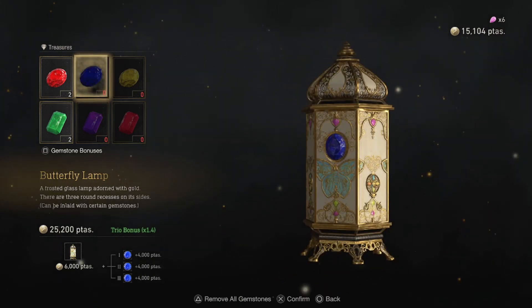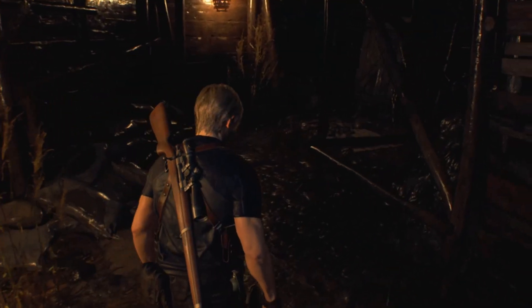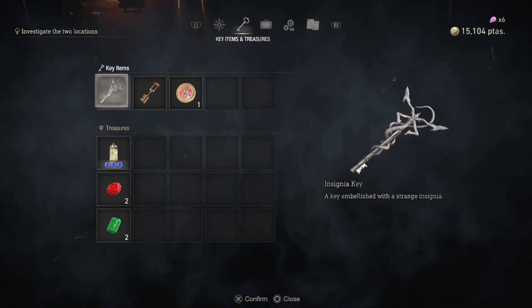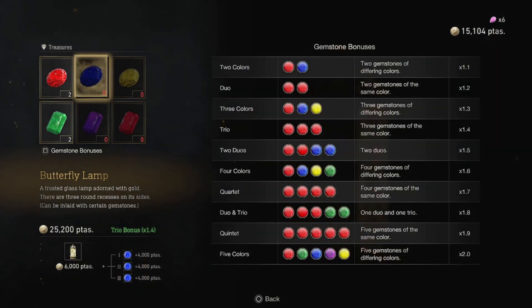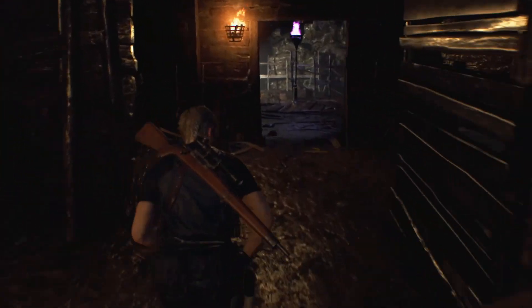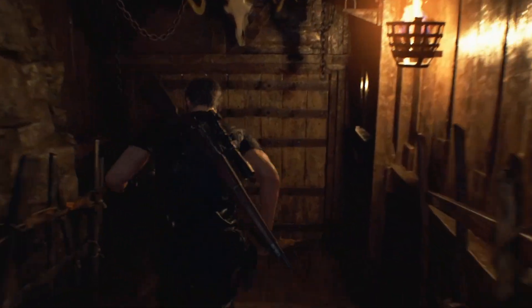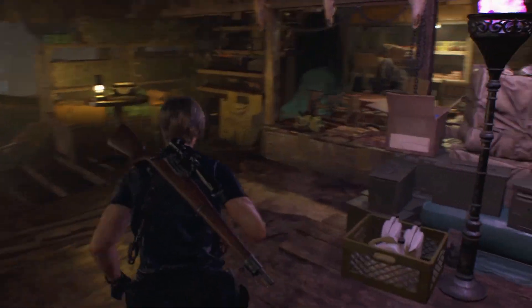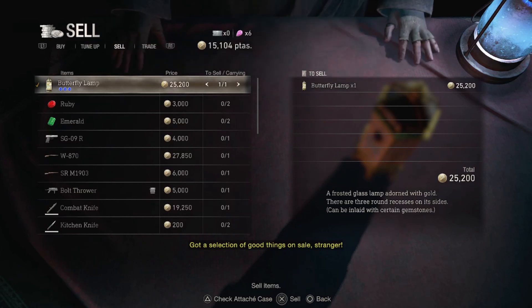Welcome back to the Resident Evil 4 remake. Apparently I didn't save after using those tokens, so I've got to use them again and probably not get the cute bear thing. I'll put the three gold in and hopefully get something decent. I did get the cute bear back — nice! I don't know if that was luck or not. I'll spend the three normal ones and I guess I got to save like a maniac, so that sucks. Those are the exact same two results, I think.